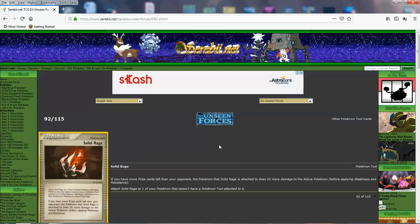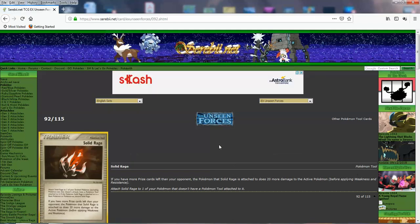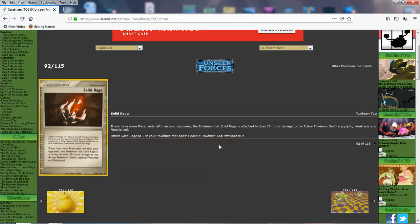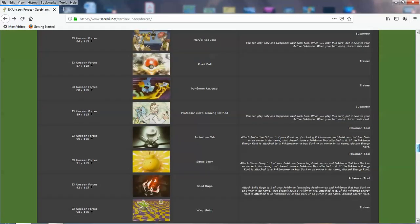And Solid Rage: if your opponent has more prize cards, you do 20 more damage. So this is kind of like a Muscle Band, but you have to be behind in prizes to get the effect. Can be pretty powerful — 20 more damage is significant. And that's all the original trainer cards in this set.